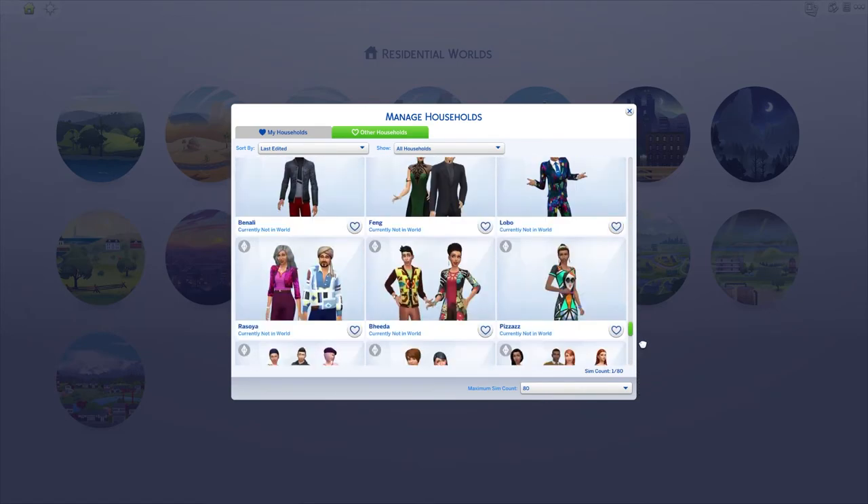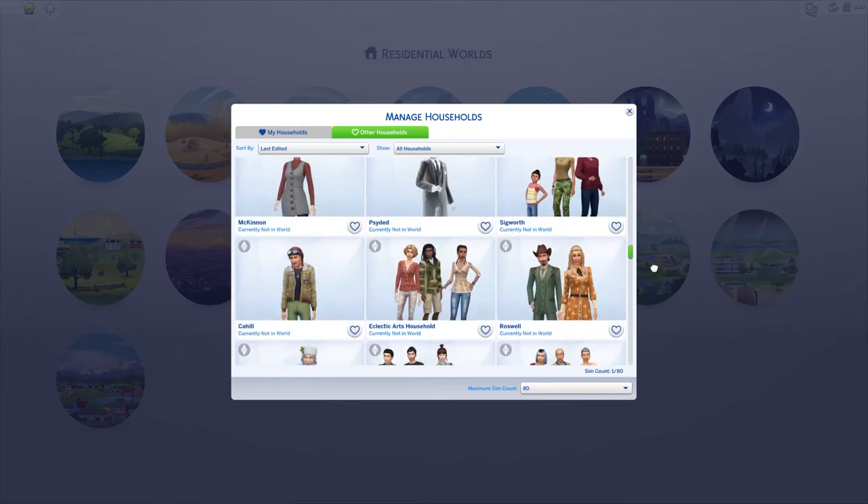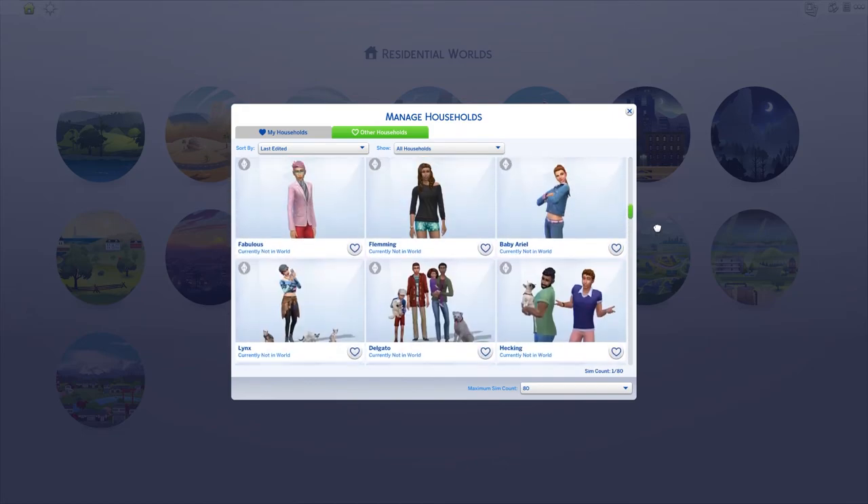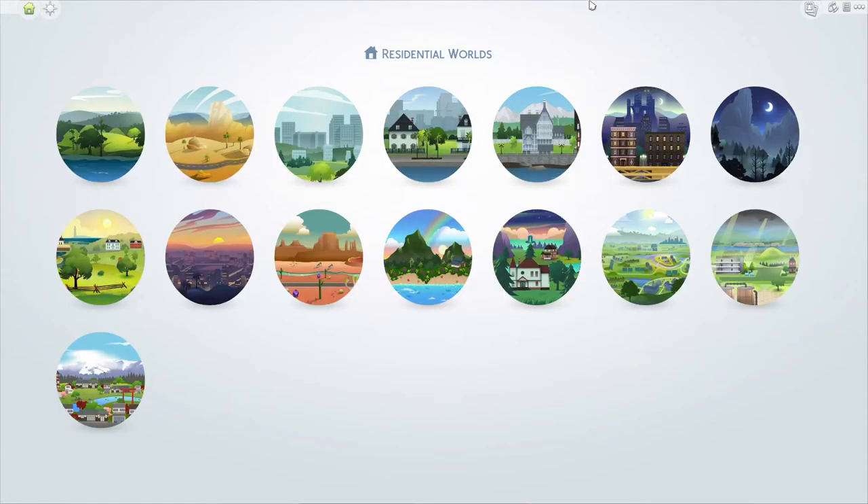There are a whole lot of random townies I won't be approving into the game. If you don't see some townie, I'm sorry — I will be creating new ones. I have a huge Google Doc open right now listing townies I've been fixing. Mount Komorebi is completely undone, and I have listings of community spaces in Britechester and Evergreen Harbor — it's just a lot of stuff, absolutely insane.